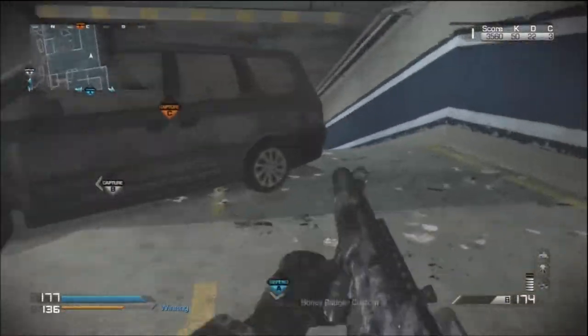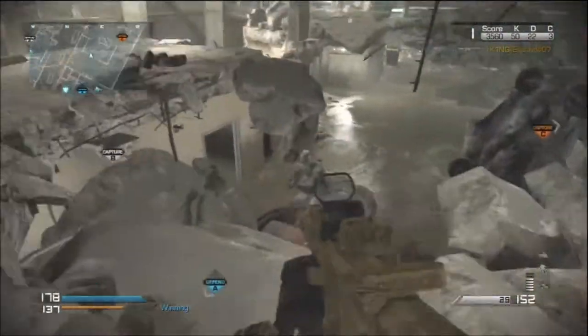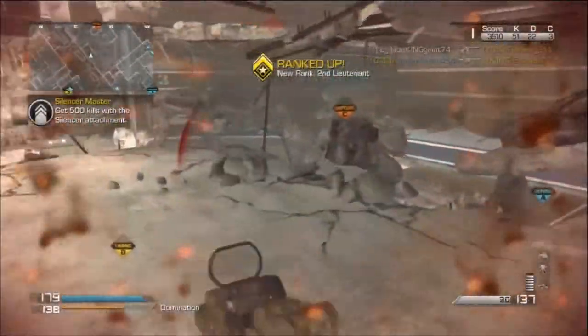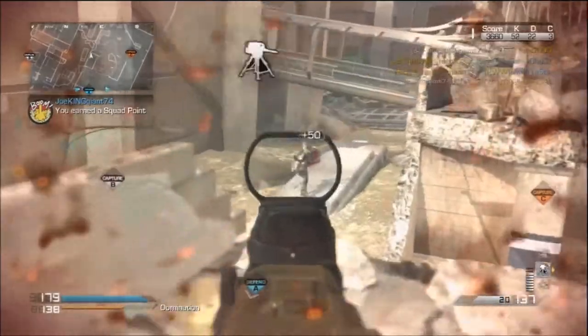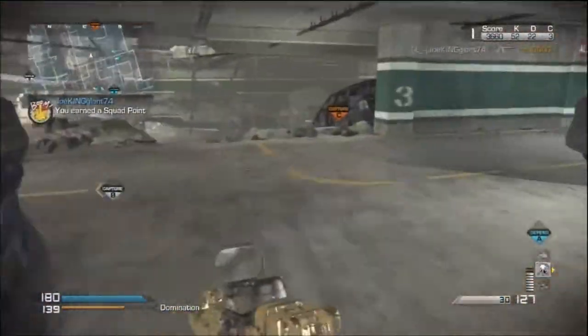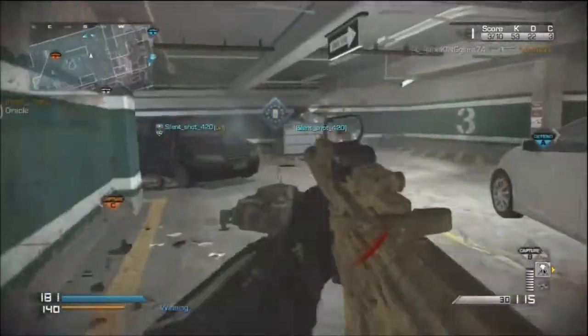I do know there's a guy coming through there because they usually spawn right there. I also ran out of bullets — that's one thing that really sucks about this class setup: I don't have Scavenger on it. This is one of my few class setups that actually doesn't have Scavenger. Like I told you guys before in Black Ops 2, I told you to always have Scavenger — well, this time I'm not.